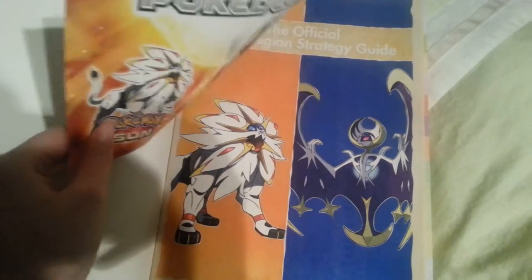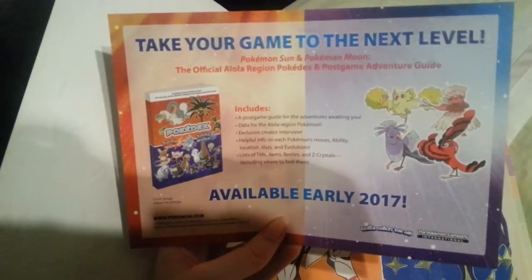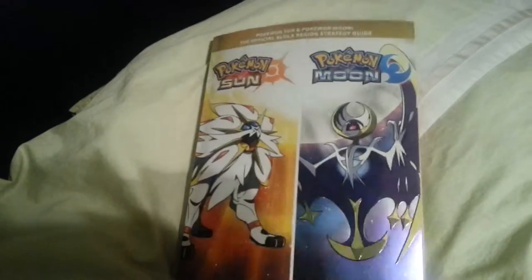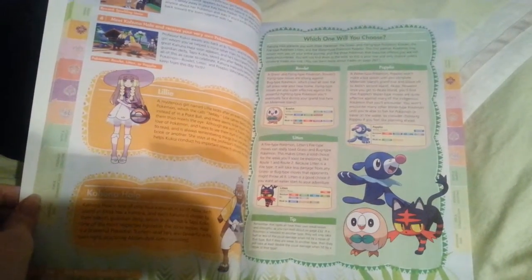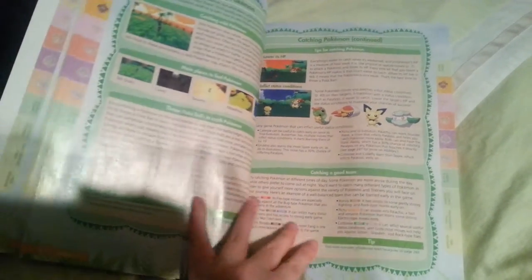I will try my hardest not to spoil too much, but there's no guarantees because I'm doing a walkthrough of this book. It comes with a Pokedex booklet available in 2017, no specific date given. As your typical strategy guide, there isn't much about the Pokemon — just a brief description of what Pokemon you'll find. But it goes into really nice detail about the characters and the starters. There are a lot of maps, so if you need to find a specific Pokemon or item or Pokeball, this is your book.